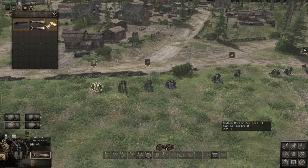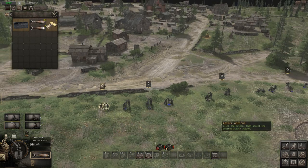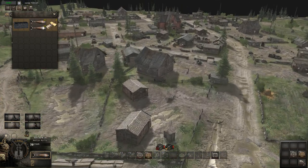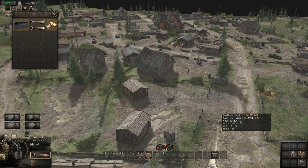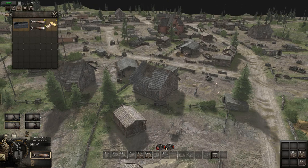First of all, we've got the German 8cm mortar. You get 30 high explosive and 10 smoke. We'll also go through the ranges of each mortar and the dead zone — that's the minimum range where it can't fire within. Its dead zone is about 40, and its maximum range is just shy of 160.